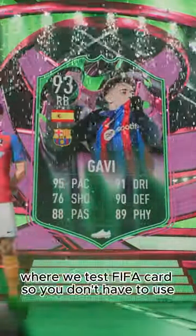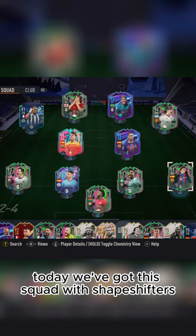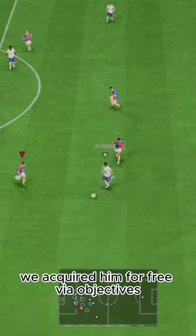Welcome to Baller or Bust, where we test FIFA cards so you don't have to. Today we've got this squad with Shapeshifters Pablo Martin Paez-Gavira, a.k.a. Gavi. We acquired him for free via objectives.